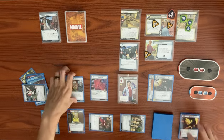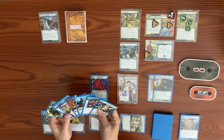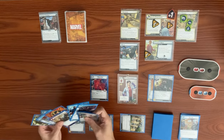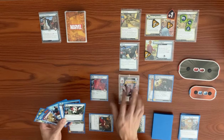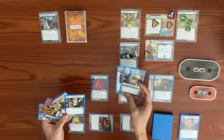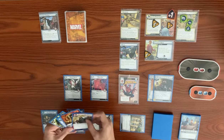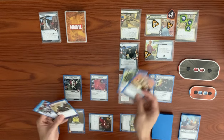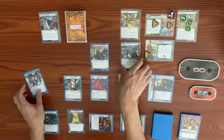We're one resource short to play everything. We flip to hero form and use Power in All of Us as a double — three resources — to play Ghost-Spider, who can only be played if we have a Web Warrior card. We do have Web of Life and Destiny.